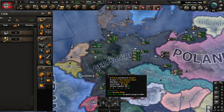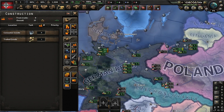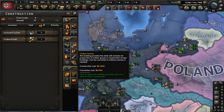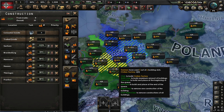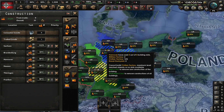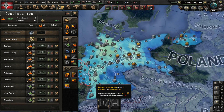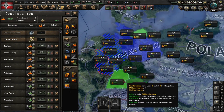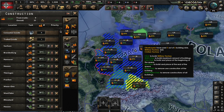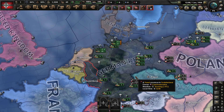For construction, first build civilian factories — just stack them up. Then mostly military factories, because you do need military factories for the next tab, which is the production tab.